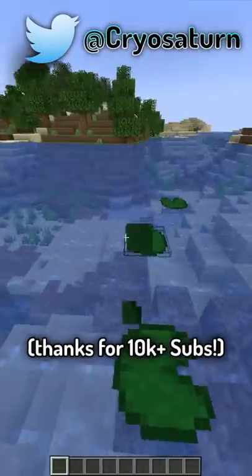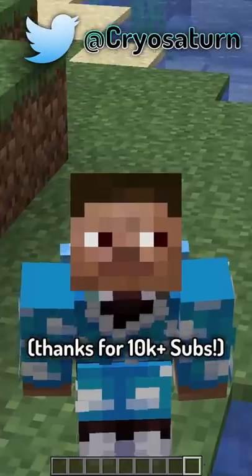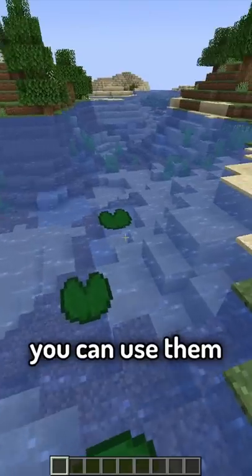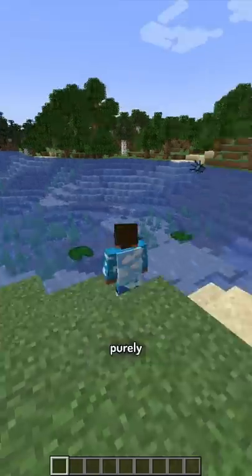Another fairly useless block in the game is the lily pad. But this one isn't that useless either because it still has a use. Actually, there are two uses here — you can use them to jump on water, or they could just be purely for decoration.